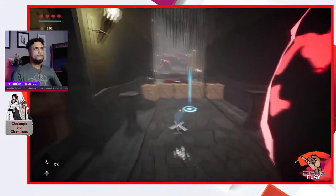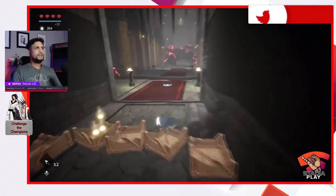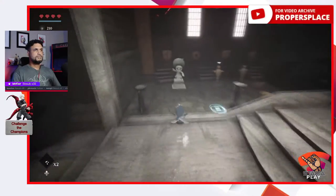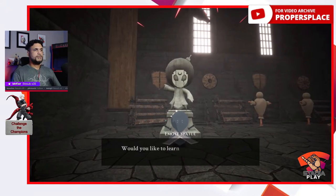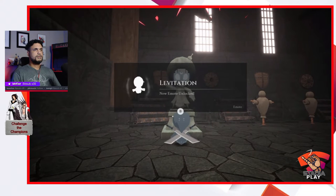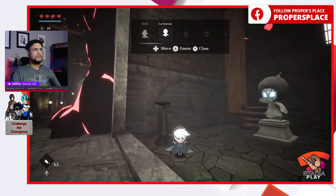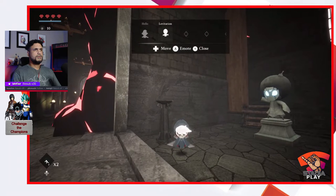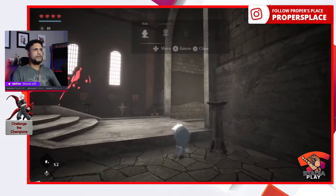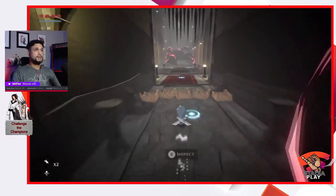Not a lot of response options. He's giving me some stuff — oh, I can get my emote now! I have enough ore. Would you like to learn a new move? Yes, let's do it. Levitation! I have a feeling I'm going to need that either through this door or elsewhere. We'll figure it out. Also got a dash — R2.